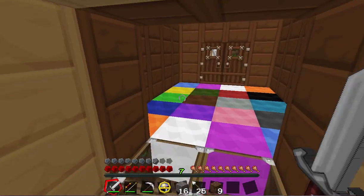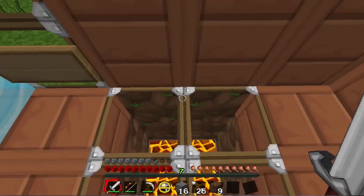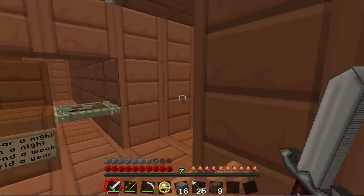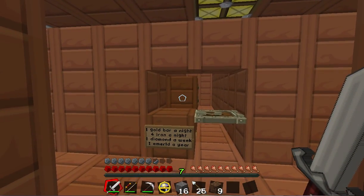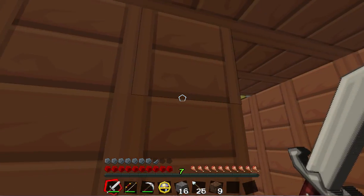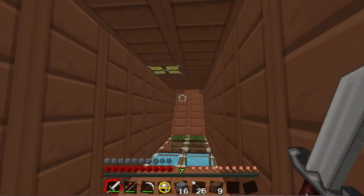This is the entrance to the house. It starts with barrack stores and then changes to jungle wood. There's a hot lock on lava down there to warm your feet up so you don't get the carpet wet. I'm thinking I might add some carpet along here, kind of like a hotel.